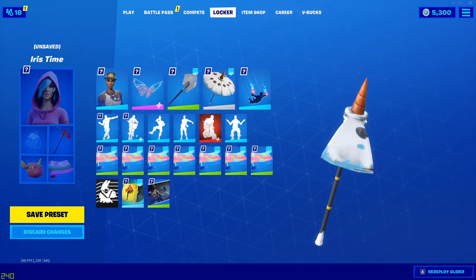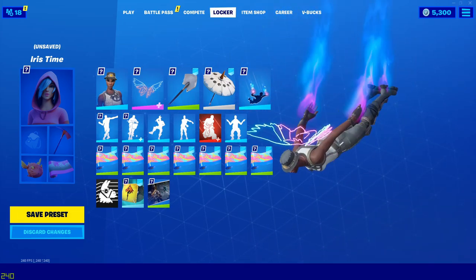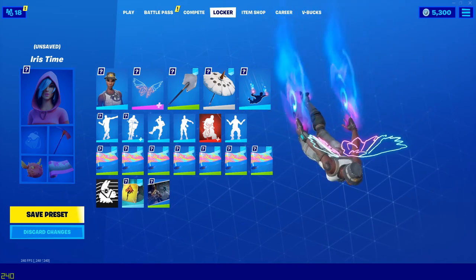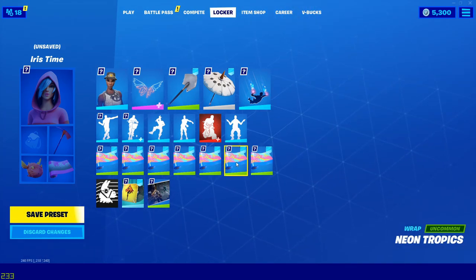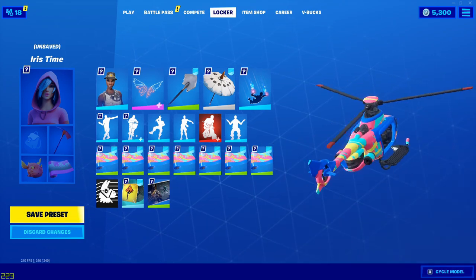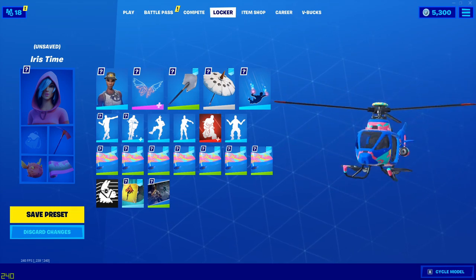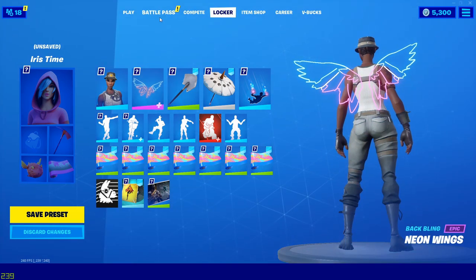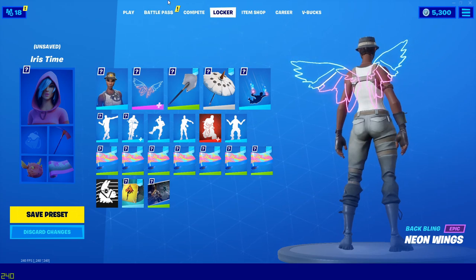We've also got the Swirls contrail — very nice. This is definitely by far the best set of wings we've ever had in Fortnite. Then we've got the Neon Tropicals wrap. That was combo number two — let's move on to combo number three.